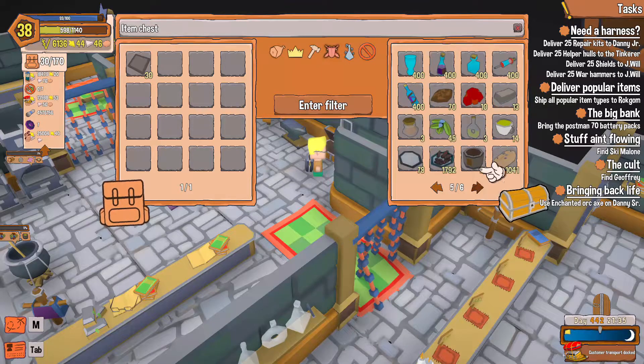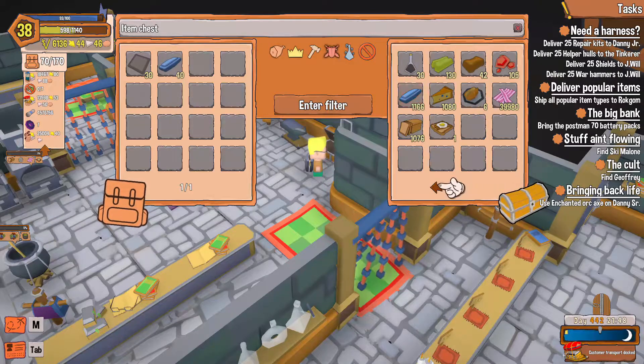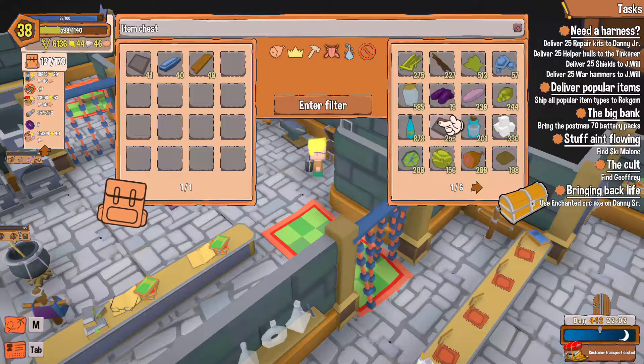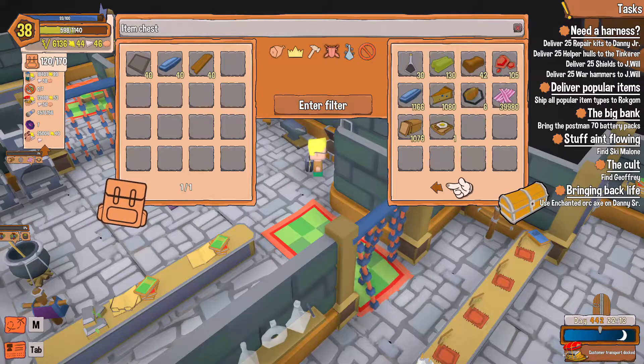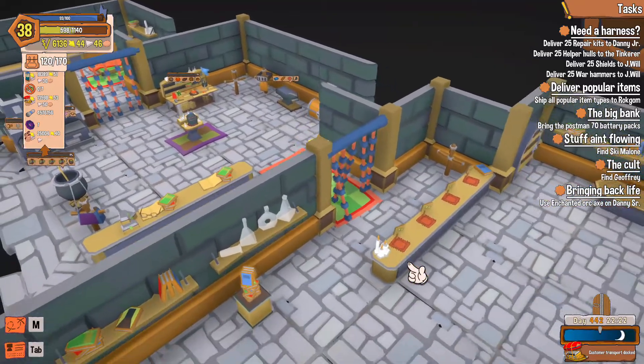Where's all my stuff? Steel, planks, and plating — do I not have any plating in here? Oh, we gotta fix that.